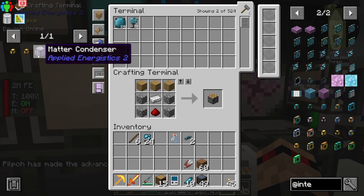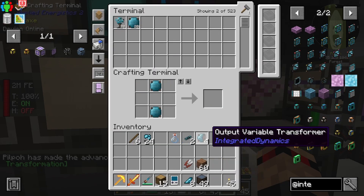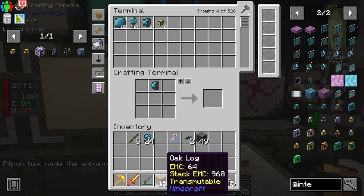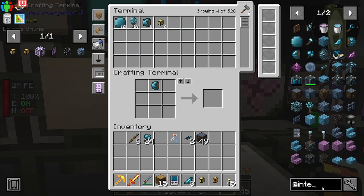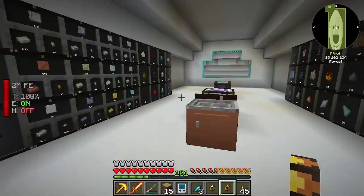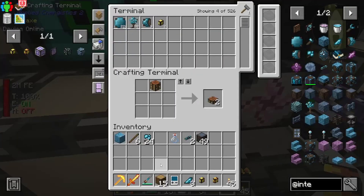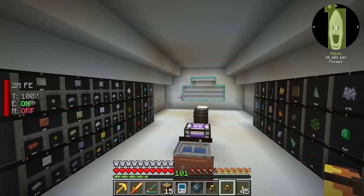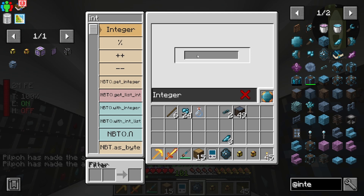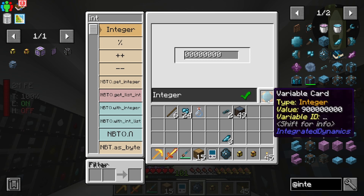And now I'm just missing a piston. Then I need to make one of these which lets us make one of those. We need a logic programmer from Integrated Dynamics - one of these things. Shouldn't be that bad. I'll slap that in there, grab one variable card - we can actually turn it into a portable programmer. So do this, go integer, nine thousand, and then give it that many zeros - as many zeros as you want really.